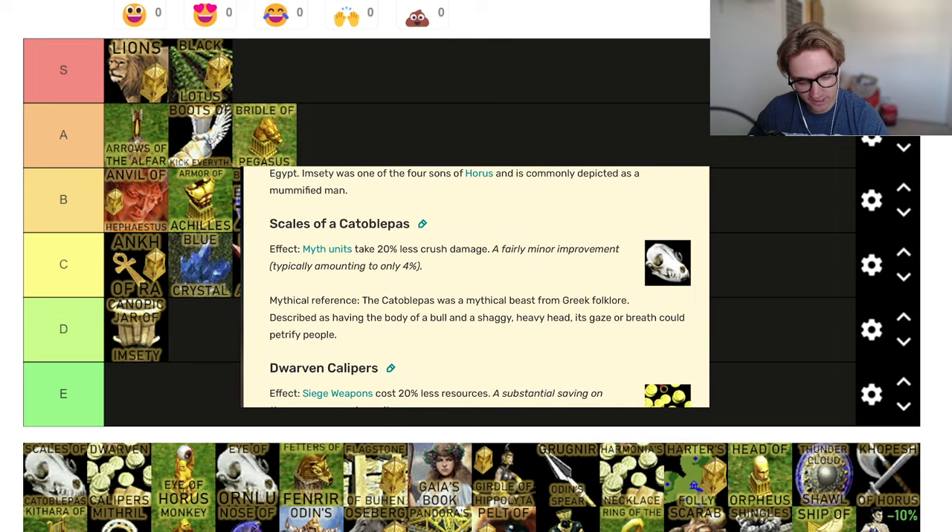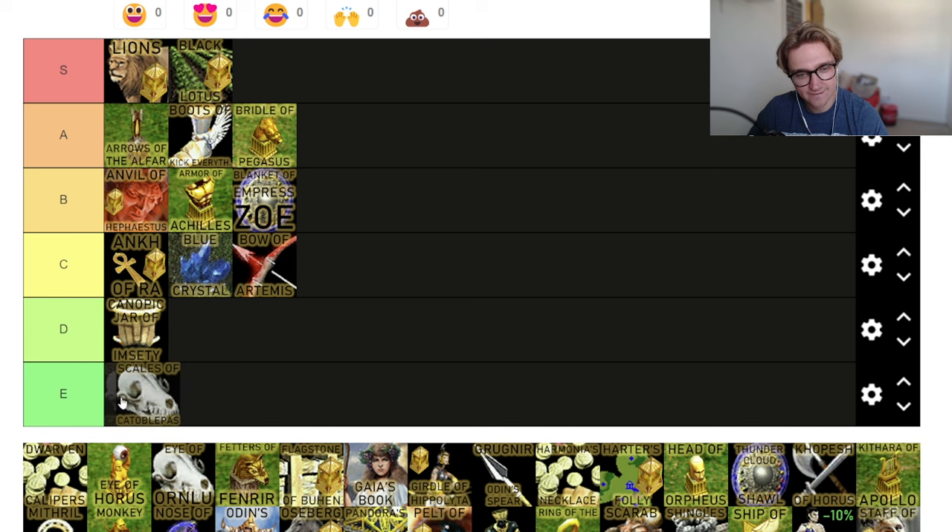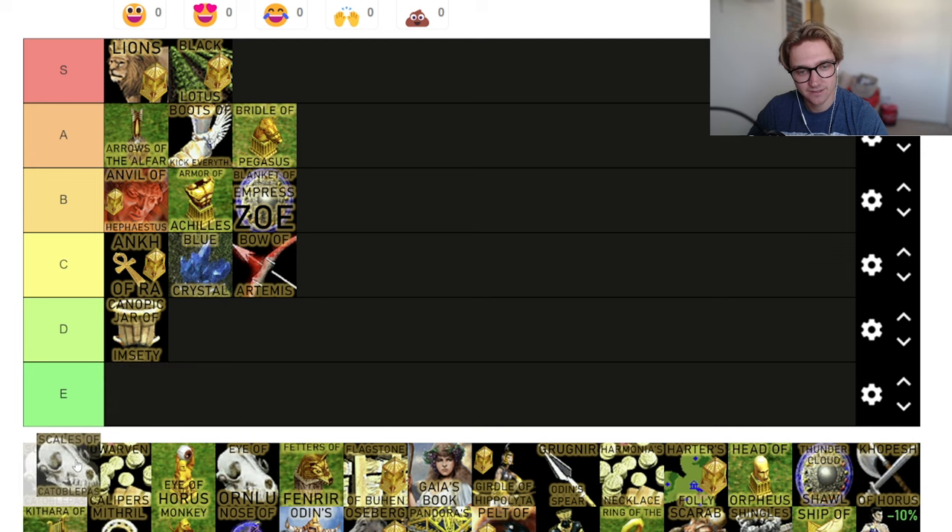Scales of the Catoblapas — myth units take 20% less crush damage. So myth units against myth units, you're going to win because myth units normally do crush damage. If you're like a cyclops versus a behemoth, or pushing with your colossus and your opponent's got a siege tower on you, it does less damage. It does something, but you only get it if it's like the only relic or you've picked up all the other ones. I think I'm going to go for D tier.